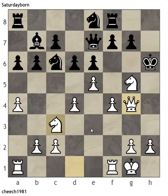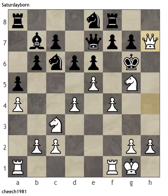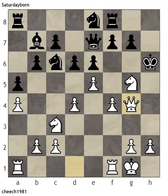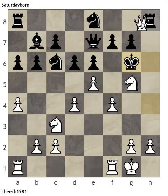In this position, if black were to do nothing, I'm actually threatening a forced mate, so he can't do something silly. He's got to address this idea, and he did see that. So he played rook h8, just stopping this mating idea. Of course, I could just take this rook and be up an exchange at the very least and still have an attack.